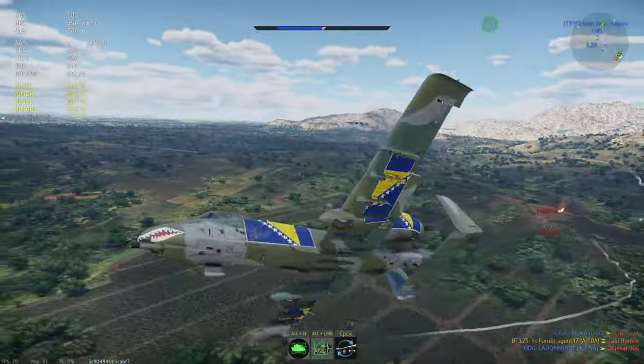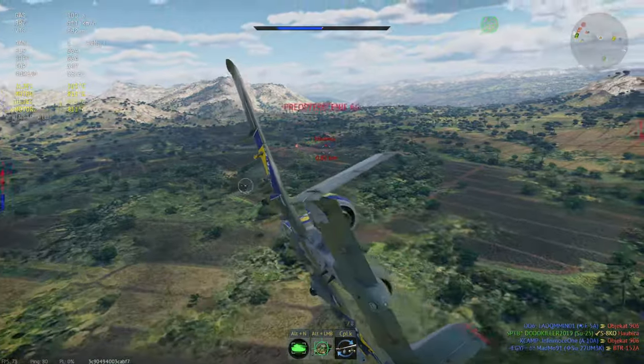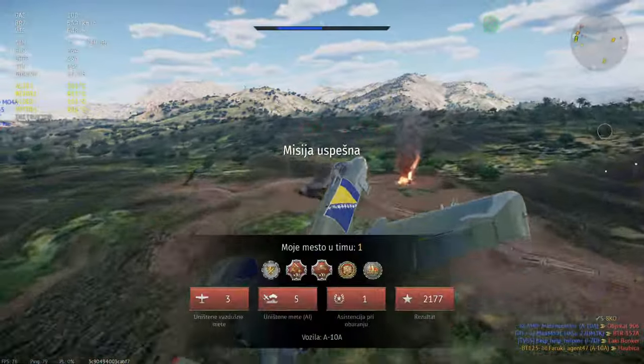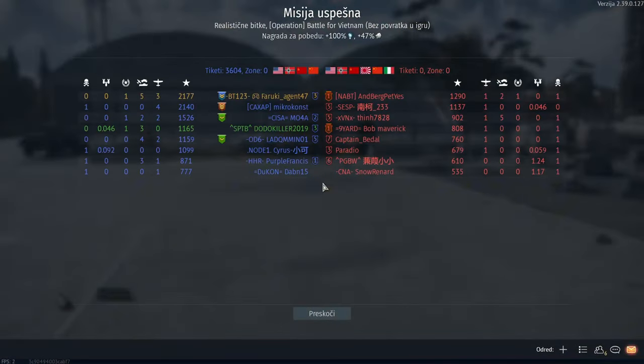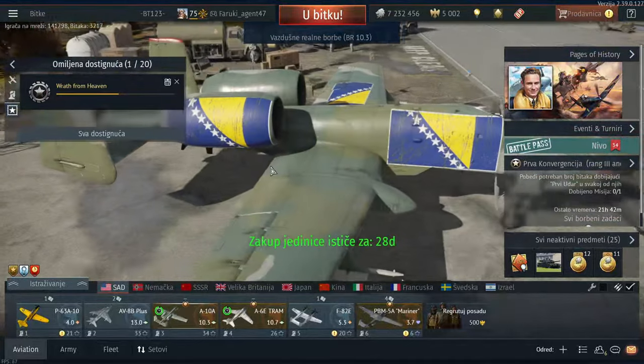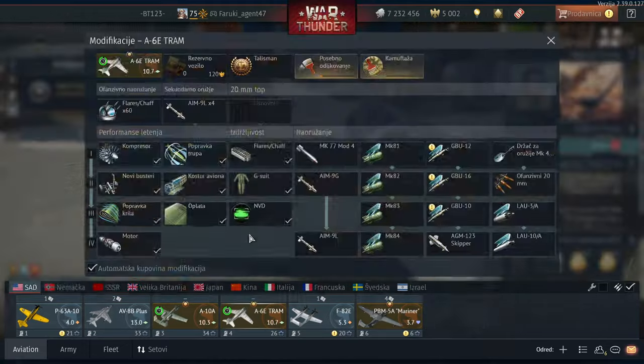Pick the A10 — this thing is absolutely incredible. I got three kills and five ground targets, and I still have one IR missile left. This thing is just amazing in all aspects. The A10 has 240 chaff and 240 flares, which is very good compared to the A6E Tram which only has 60 countermeasures — 30 flares and 30 chaff, or you can configure it as 60 flares or 60 chaff.